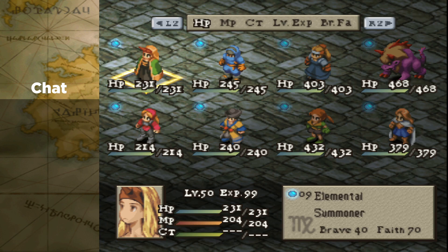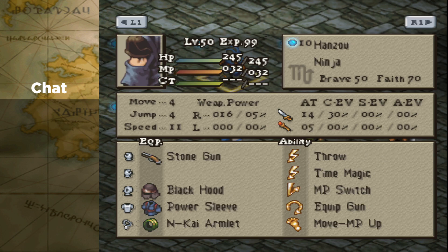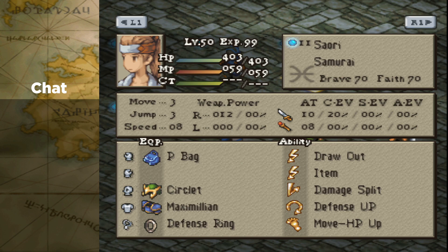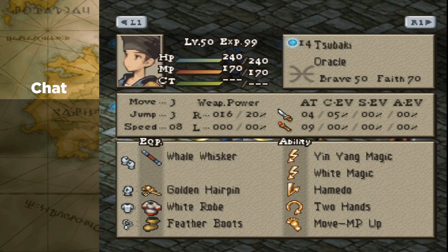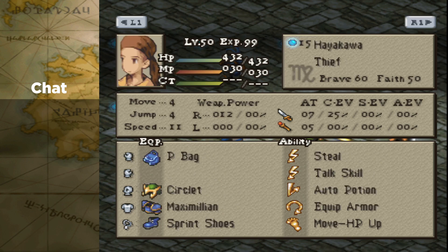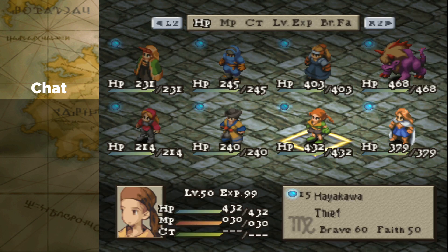I want to introduce the members of both teams. For Scotty's team we have Elemental the Summoner, Hans the Ninja, Saori the Samurai, and Pretty Gigaflare the Behemoth. For my team we have Urabe the Ninja, Tsubaki the Oracle, Hayakawa the Thief, and Imai Momoka the Knight. Both Imai Momoka and my Thief have steel armor and steel helm — the armor piece breaks.